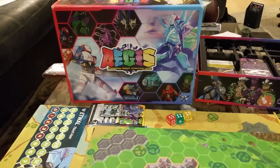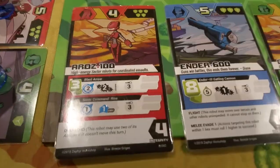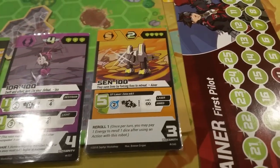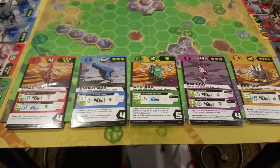Aegis is a combining robot strategy game where players make a team of five robots, and they fight against your opponent's team of five robots. There are five different kinds of robot in the game: Assault, Evasive, Guard, Intel, and Support, and each of these different kinds of robot is good and bad at different things.